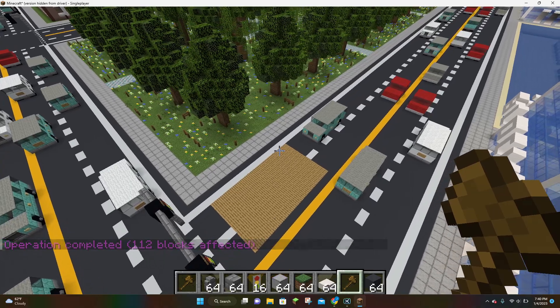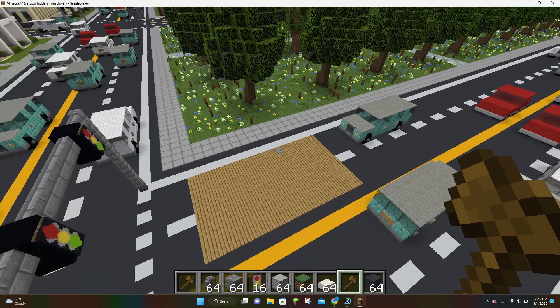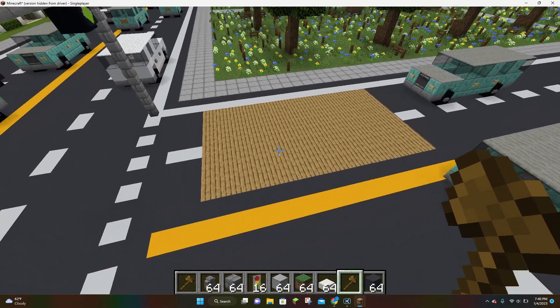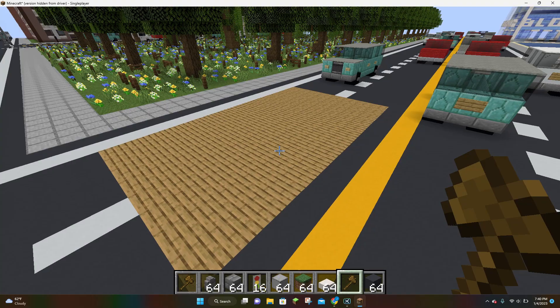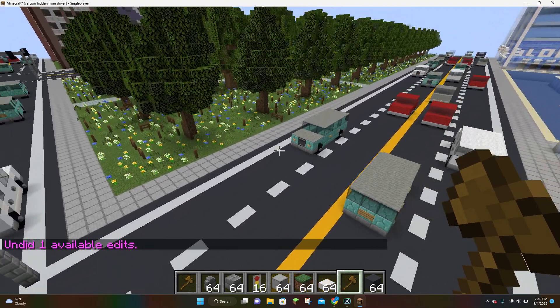The third command we're going to learn is the undo command. The undo command will allow you to undo any action that you did. So, let's say you don't want a giant area of oak planks in the middle of your road — you can do slash slash undo, hit enter, and boom, the planks are gone.